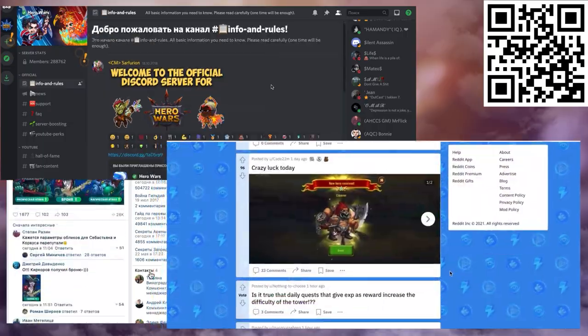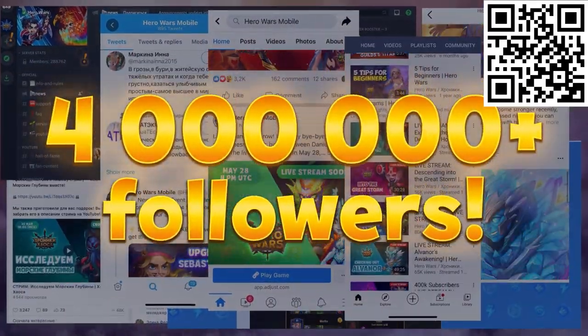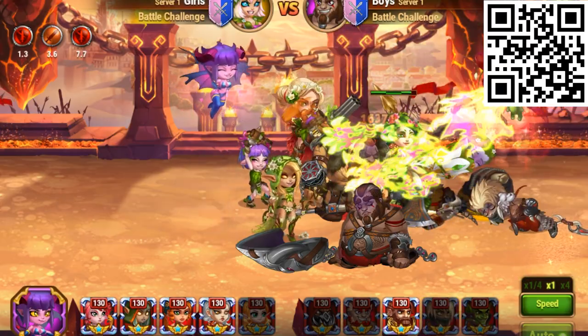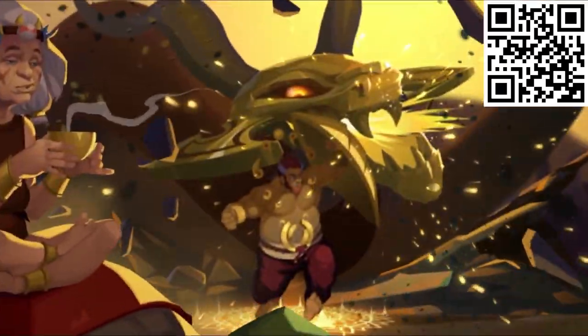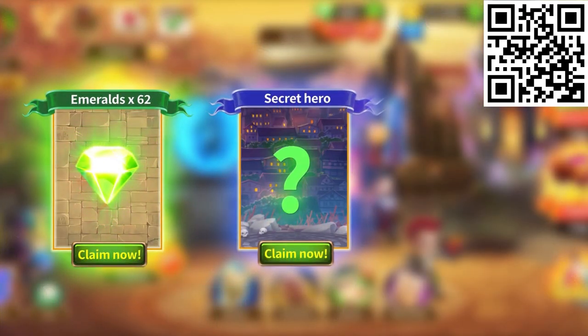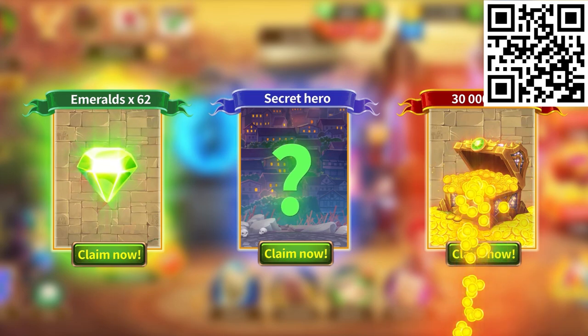The game has over 10 million active players and the most active, yet most friendliest communities out there. With over 400 million people at your disposal, they will be able to provide you with useful tips such as how to defeat the bosses, how to defeat your opponent in the arena, or even setting up a guild. Join the game now and you'll get a super chest with a secret hero, as well as 62 emeralds and 30,000 gold.